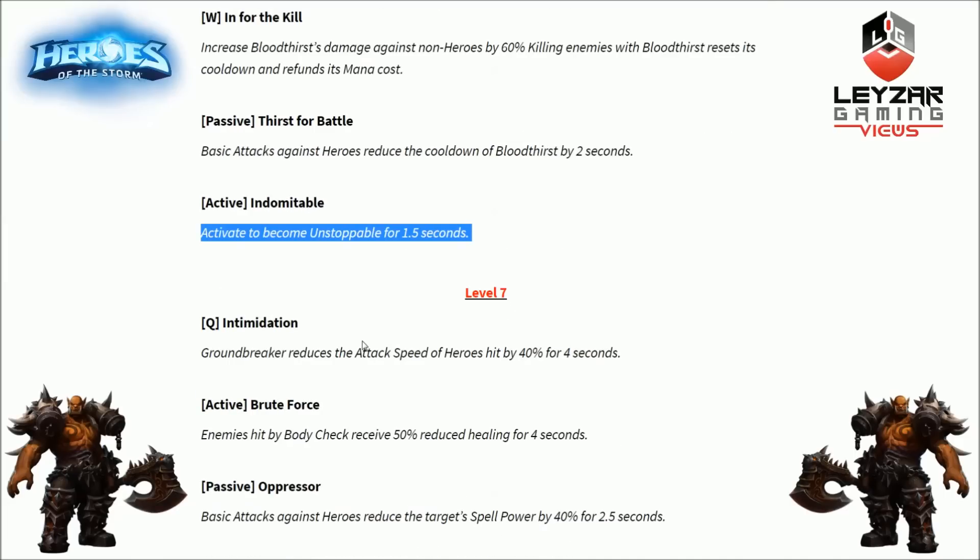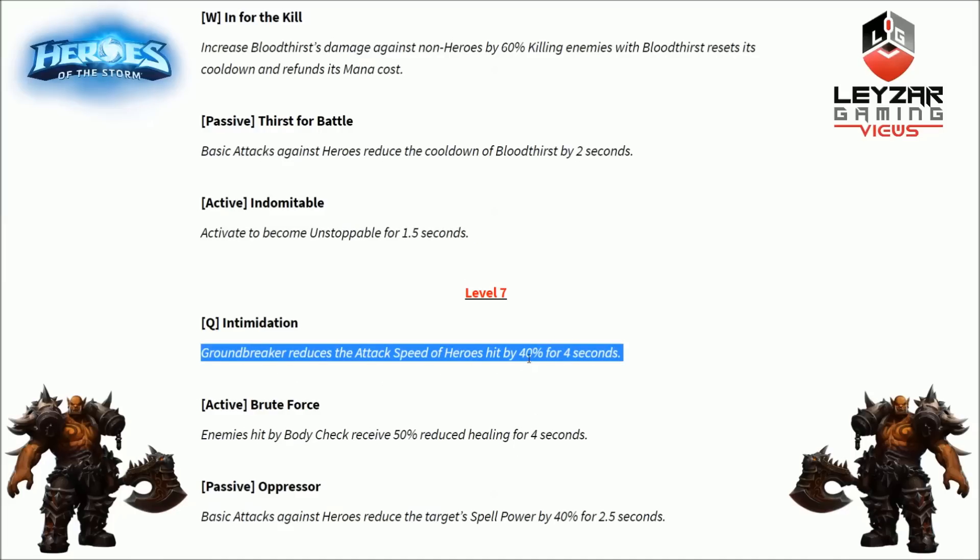Level 7, first option is Intimidation for the Q ability. Groundbreaker reduces the attack speed of heroes hit by 40% for 4 seconds — very useful against basic attack heroes. If you hit Tracer, Raynor, or any AA-heavy hero with this, they're really going to suffer. 40% less attack speed for 4 seconds is a big deal. Since Q is AOE, we can mitigate serious damage for our team.